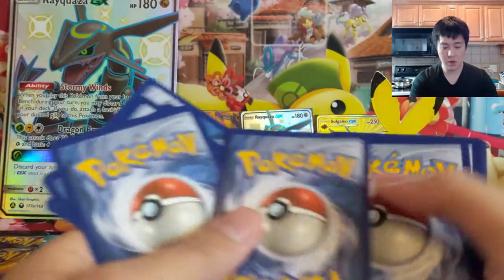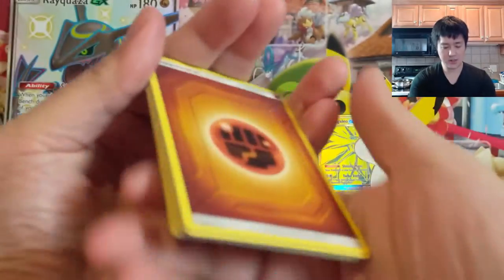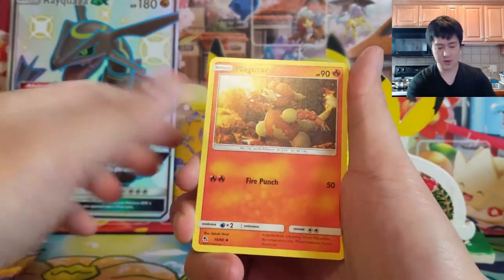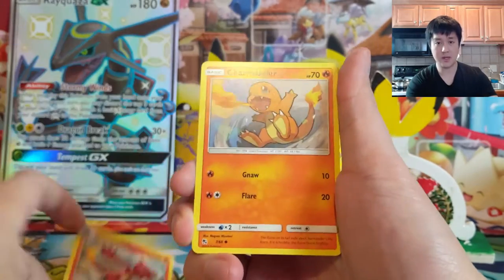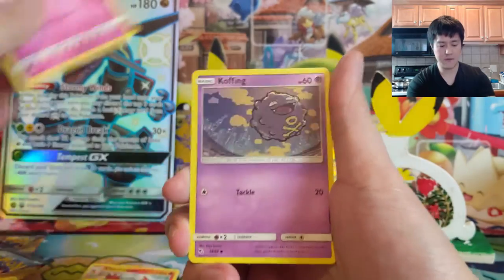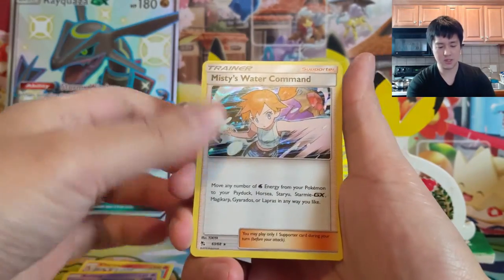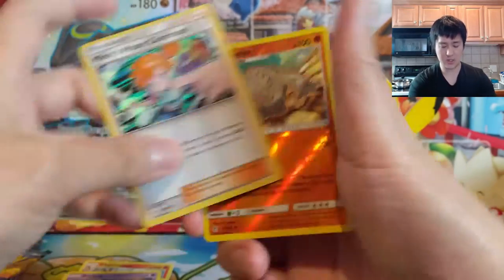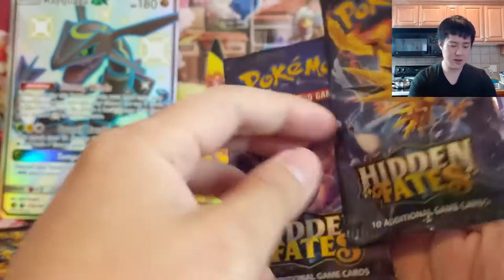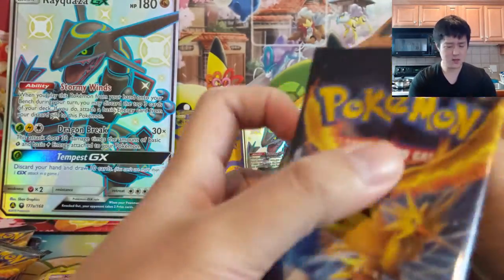Let's start with these conjoined ones and see if we can even open them. Hope everyone's doing well and hopefully we get some good pulls to go with these awesome promo cards. First pack: Scyther, Magmar, Charmeleon, Charmander, Magikarp, Slowpoke, Clefairy, Koffing, Misty's Water Command, and just a Graveler for the rare. Nothing too exciting there.